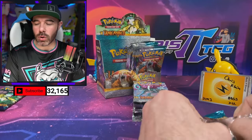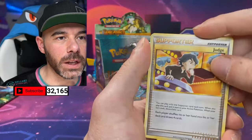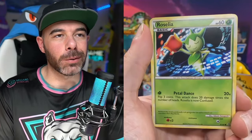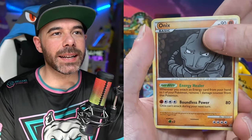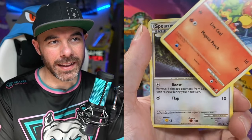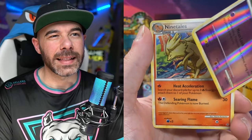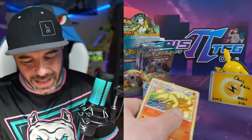We need some Klein Time — Prime Klein Time! We got Roselia, Onix, Beldum, Magmar, Spearow. Reverse Golbat. And a Ninetales Non-Holo.